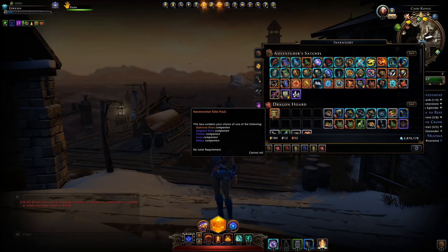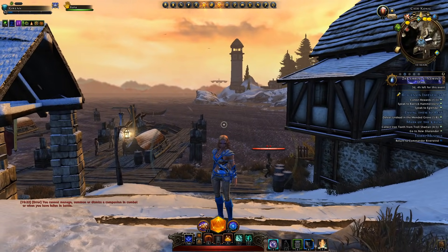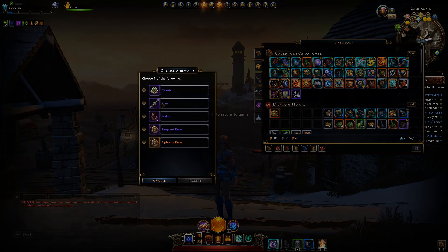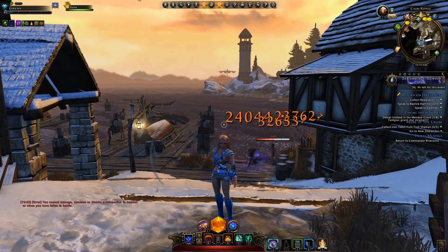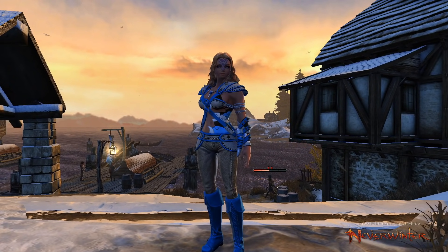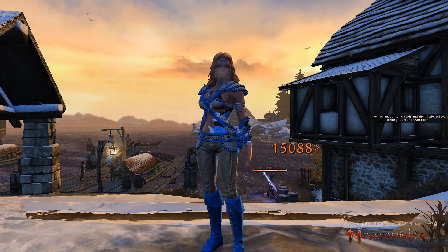That's going to be it for this Neverwinter Elite Refinement Pack and the companions within it. Hopefully this has been helpful — just to mention again, the drop rate for this elite pack is about 5% from those refinement packs. It's up to you whether you want to spend Zen to obtain it or skip the gamble. If you really need or want a Ksuna, just purchase her off the auction house. If you want a novelty companion from this pack, purchasing it will still cost about 5 million astral diamonds and prices are unlikely to drop. If you got lucky you can definitely make a profit, but if not — anyway, if you found this helpful consider leaving a like, and if you're new here consider subscribing. See you around, goodbye for now!